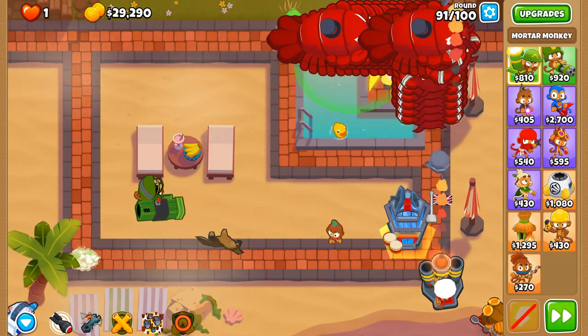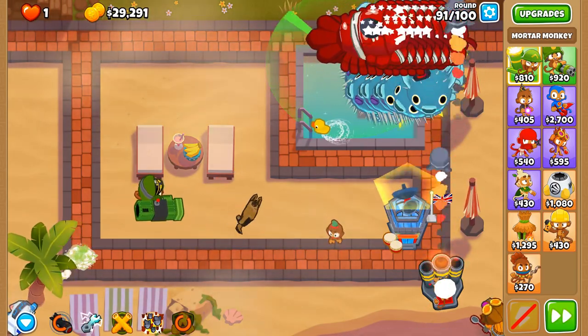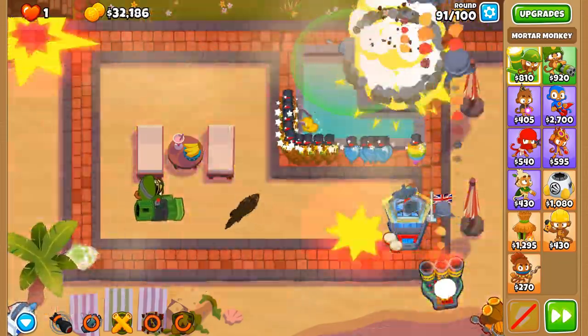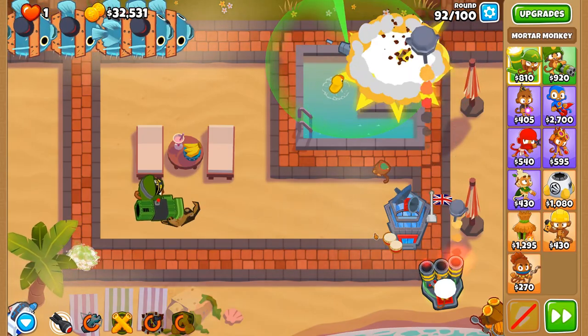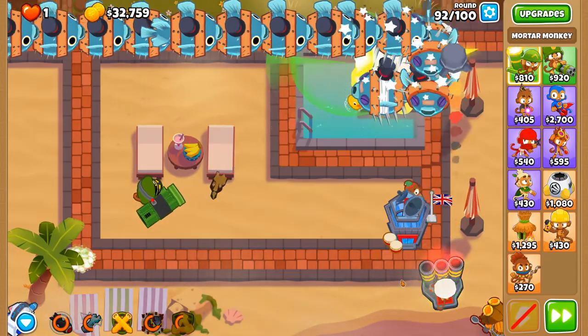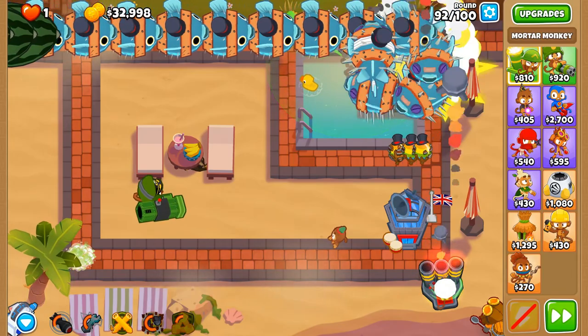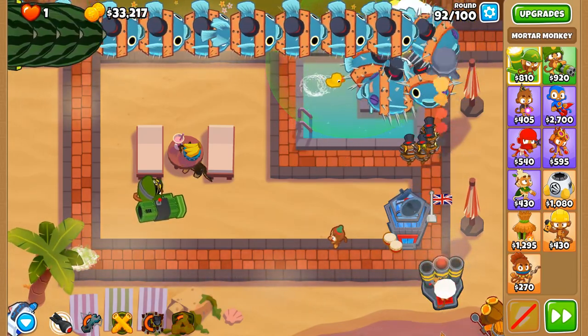There's a huge bunch of BFBs — I'm thinking Pop and Awe ability will be very handy at some point during this round. Using that, using Called to Arms, Overclock — I'll just use it for safety. Round 92 — oh, this could have been a better use for it, actually, but we're going to stick with this and go with it. We'll try and do this without resetting.